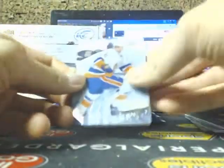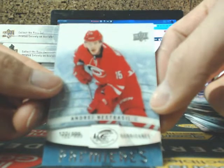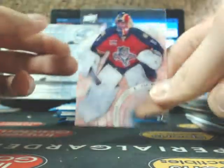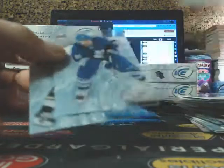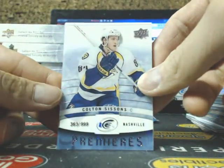Monahan, Marc-Andre Fleury, and a black base of Anze Kopitar $9.99 for the Kings. John Tavares, Yuri Letera, and Henrik Sedin. Shane Doan, we got Andre Nastro with the Hurricanes, and Claude Giroux. Alex Ovechkin, and Ice Premieres auto of Anthony Duclair going to the Rangers. Roberto Luongo. Vaan Johansson, Fresh Threads of Aaron Ekblad. Kessel and Malkin. We hit Teravining short print rookie so far.